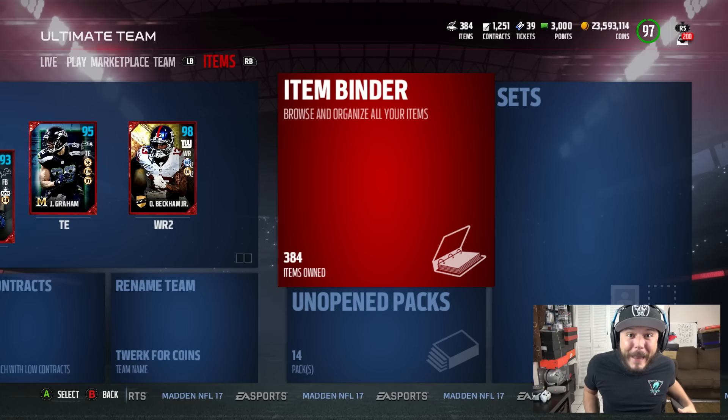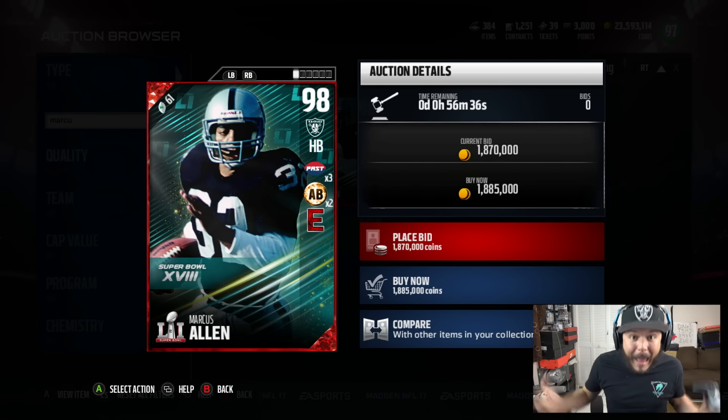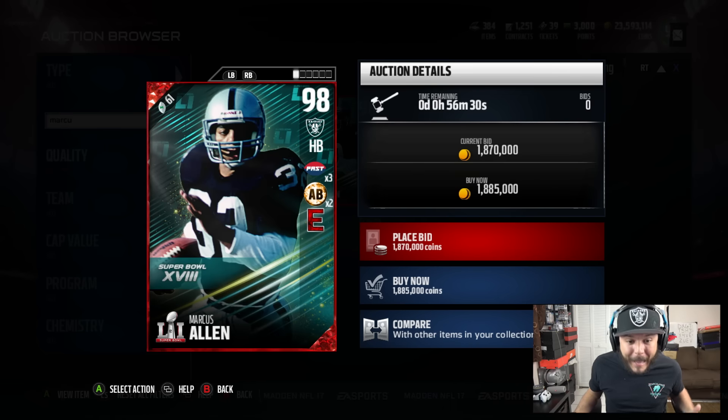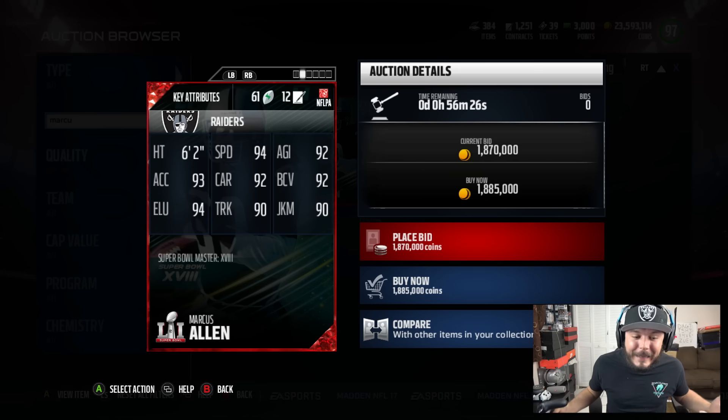Hey, Tope! You got any more of them Dion codes, bro? Marcus Allen, boys — 98 overall. Would you look at him? Besides the chems, he's beautiful, baby. 98 overall, 94 speed, 93 XL, 90 truck, 90 juke, and he's an Oakland Raider.